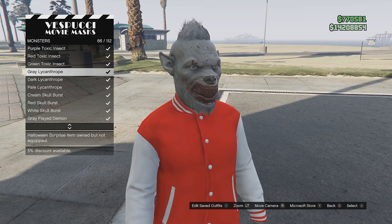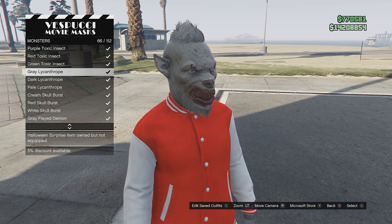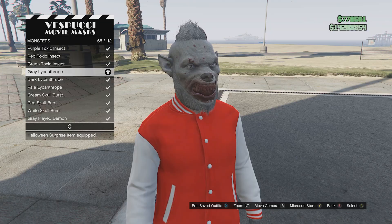Make your way to the mask store. Go to monsters and get the grey licanthrope.